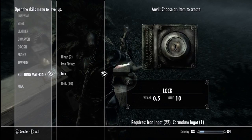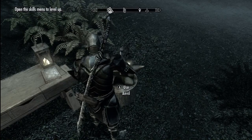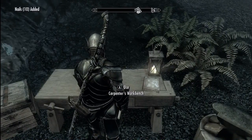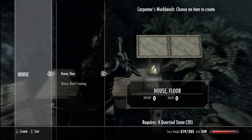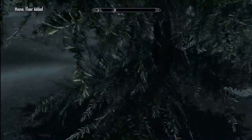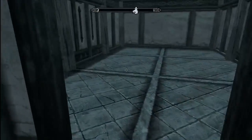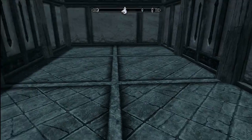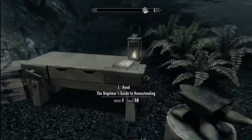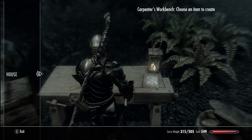Dude this feels like Minecraft on easy mode. What do we need next? House floor — four quarried stone. That's easy, let's snag that. I want to see what the floor looks like. I guess it's a little bit decorated — that's kind of cool looking. All that from four quarried stone. Those quarried stones must be absolutely epically huge.